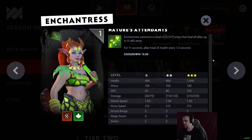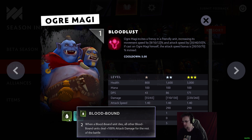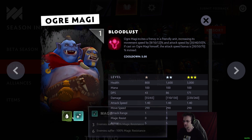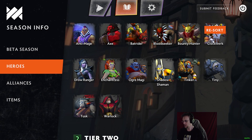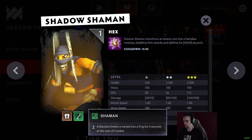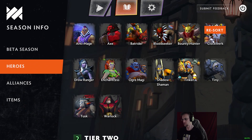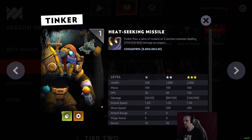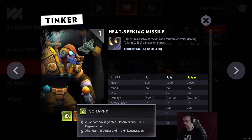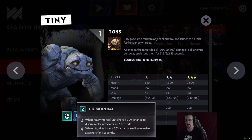Nature's Attendance is Enchantress's ability. Blood Bound: when a Blood Bound unit dies, all other Blood Bound units steal 100 attack damage for the rest of the battle — that's different and interesting. Shadow Shaman is Mage and Troll — a random enemy is turned into a frog for six seconds at the start of combat, a direct port from Auto Chess. Tinker also looks to be a direct port.